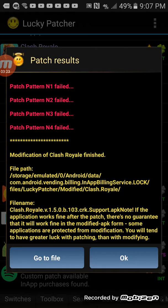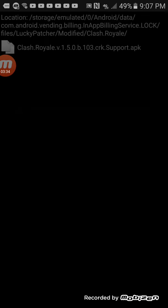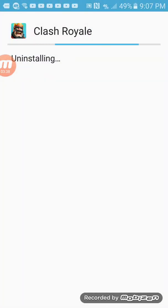After that, what you want to do is press Go to File, press on the file, press Uninstall and then Install. Then you just want to open the app. I guess I'll model it even though it's not going to work.